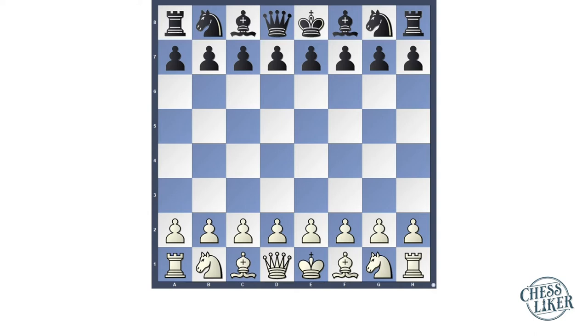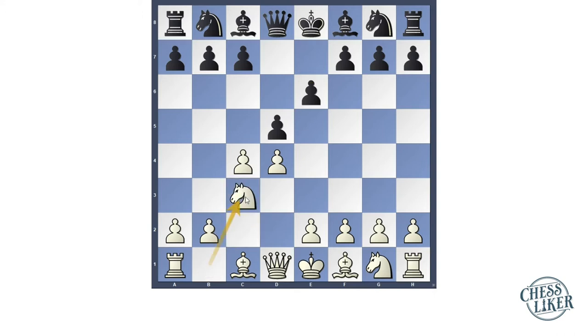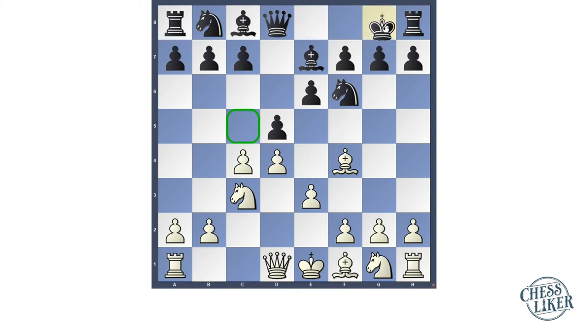In this game, Stains played with white pieces and Lasker played with black pieces. Stains starts with d4, Lasker replies with d5, then c4, e6, Nc3, Nf6, Bf4, Be7. After e3, here c5 is a strong move, but Lasker castles the king.